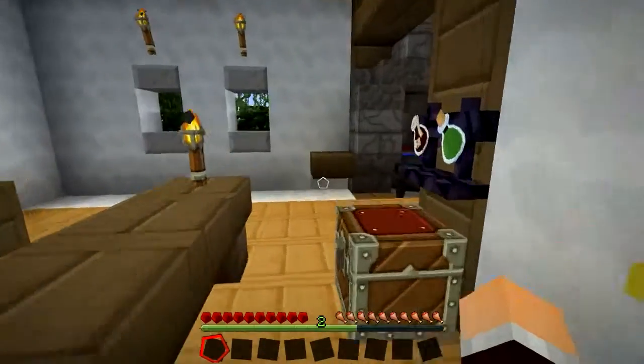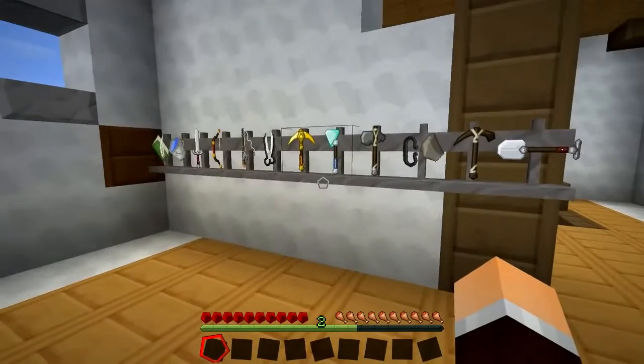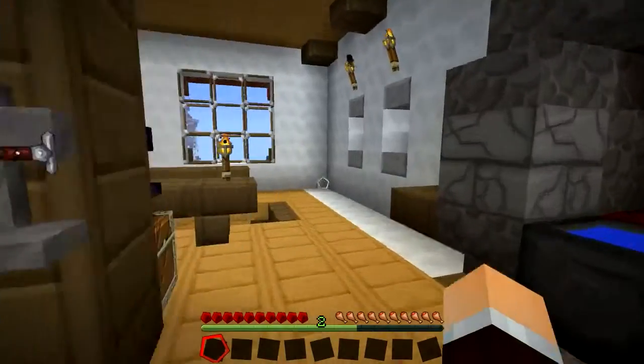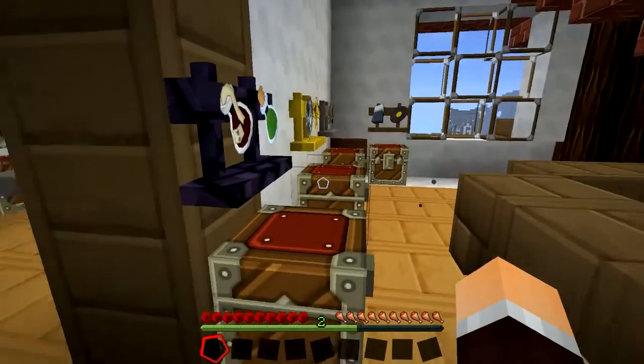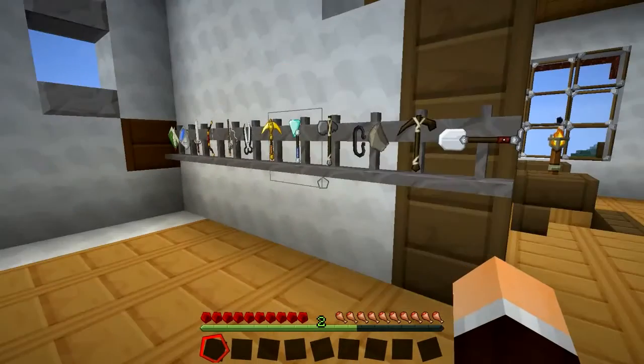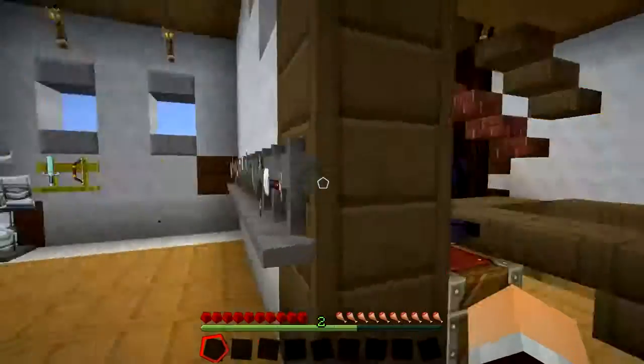Now what I've noticed from a little experiment is you can't put blocks on these basically. But you can put pretty much any other item, with the exception of the odd ones like a compass — you can't put that on there for some reason — and a few other bits and bobs, nothing too major. But really they're designed for tools anyway, so that's the sort of thing you want to be doing it for.